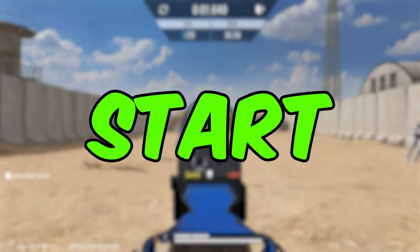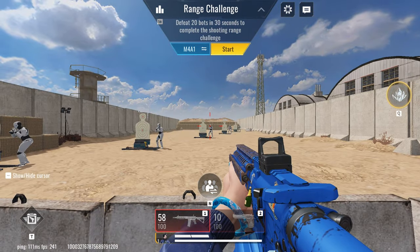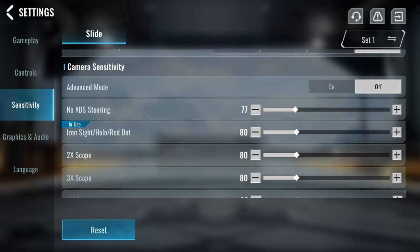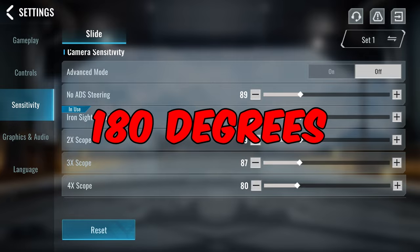Now let's start fixing our sensitivity. Let's start by rotating our camera by 180 degrees — our screen should be able to face 180 degrees backward. If we went too long, let's try reducing our sensitivity. If we went too short, let's try adding more to our sensitivity, until we are able to rotate perfectly at 180 degrees.